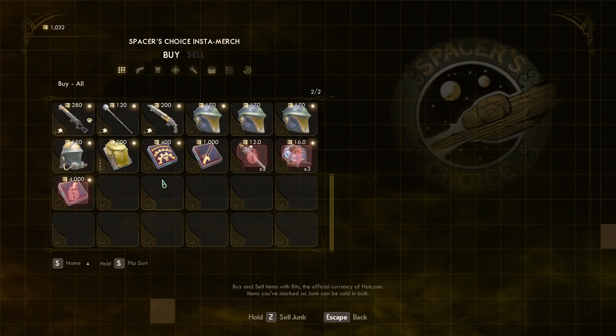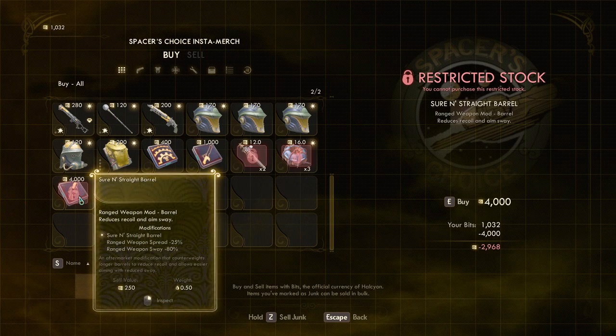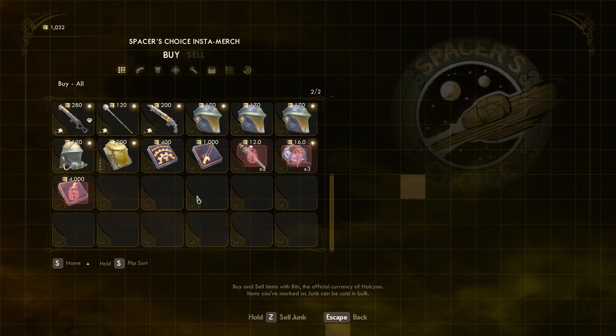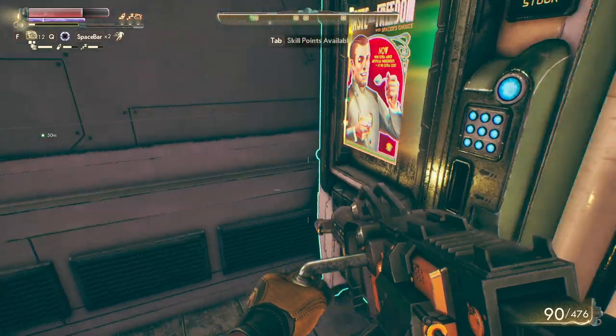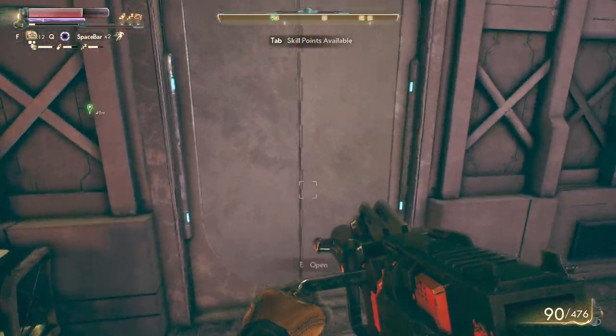This vendor doesn't really have what we want, but you might want to check this one if you like sneaking — it's a very good mod for that. There's also another excellent one you might want to put on your LMG, but it costs 4,000 — yikes. Also this is a pristine shotgun; I'll explain more about what pristine means when I get out.